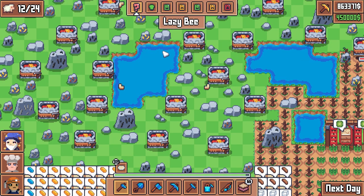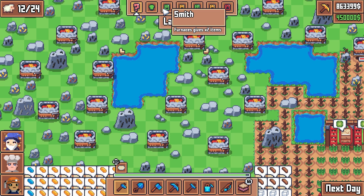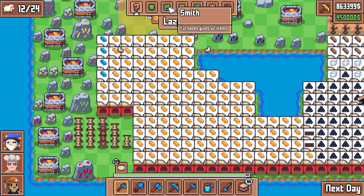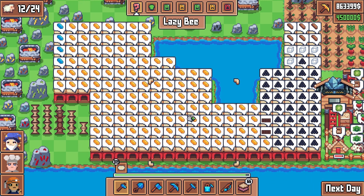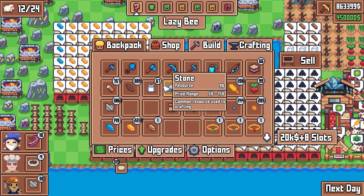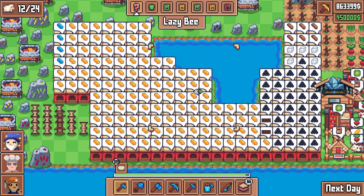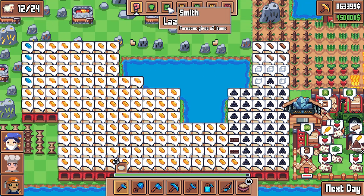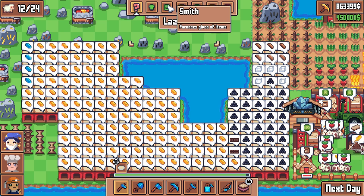First and foremost, if we look at the timeline up here, we have the Very Effective Smith happening on day three. This will give us double the items put into the furnace. I want to stock some diamond ore and throw as much of it as possible into our furnaces on day three. We can supplement the rest with gold - gold is super useful and we'd get twice the amount.